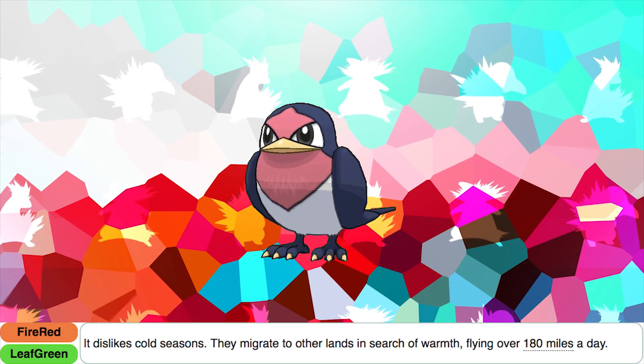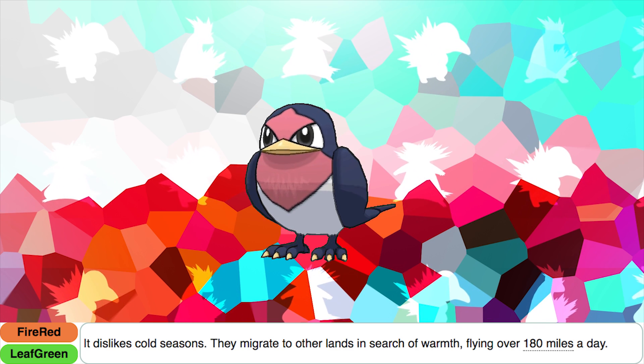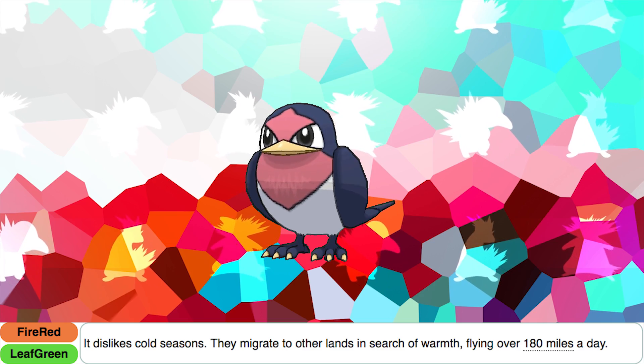According to Taillow's FireRed and LeafGreen Pokédex entry, it dislikes cold seasons. They migrate to other lands in search of warmth, flying over 180 miles per day.